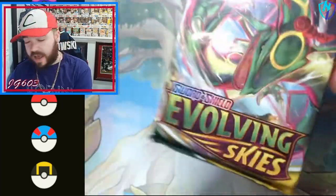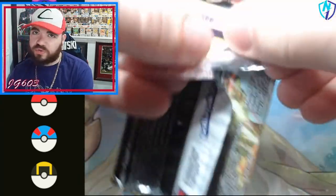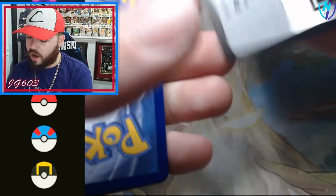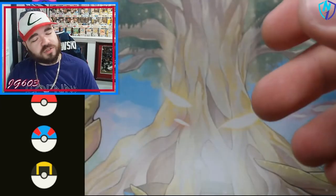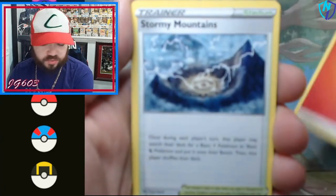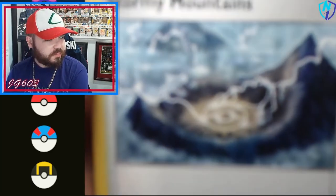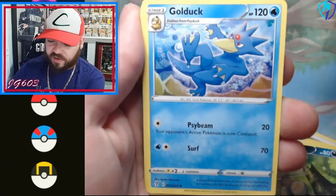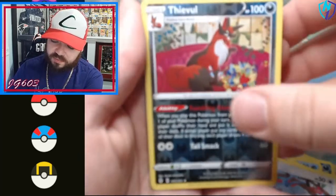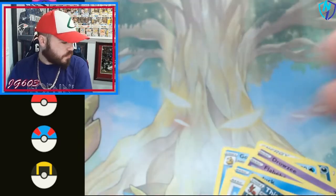Another Evolving Skies — you know, good set, don't mind it. Typically you like to see older stuff out of this, but we've still got plenty left. There could be some absolute bangers; we might even have that vintage pack — you never know. 1 in 25, which is admittedly 10 out of 250 if you think about it that way — that is an absolutely insane number to try to hit on. We get a Drowzee, a Flabébé, a Swablu, a Thievul, and a Noivern V — little bit of heater action. We'll take that.